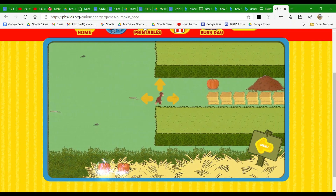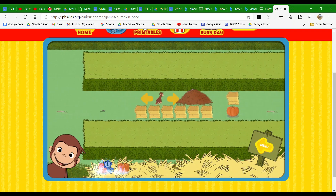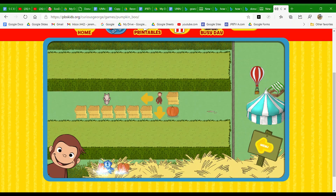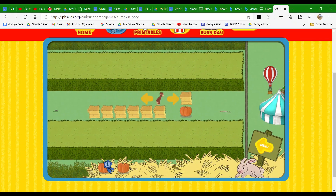Help George find two pumpkins. The bunny is hiding in a leaf pile. You found the bunny. Catch him. You caught Fuzzy.